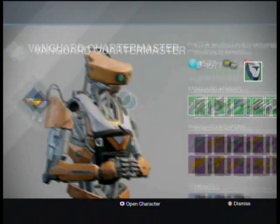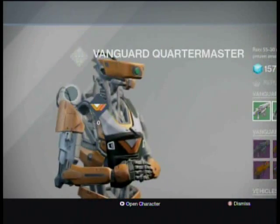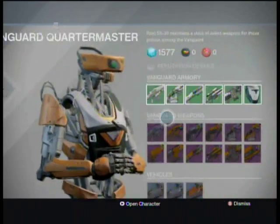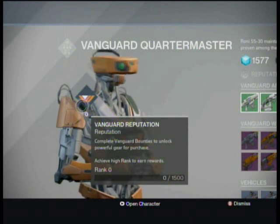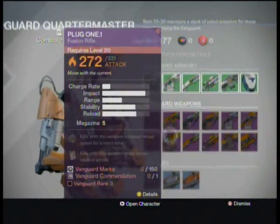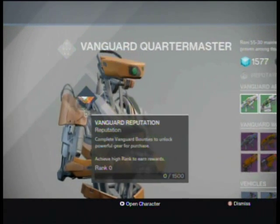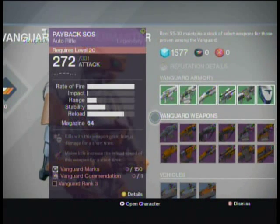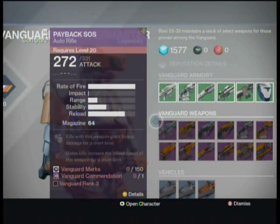He has purple weapons, and that ties into your Vanguard reputation. Right now my Vanguard rank is zero. Your Vanguard rank stays at zero until you start doing patrol missions, bounties, strikes, or other activities of that nature.